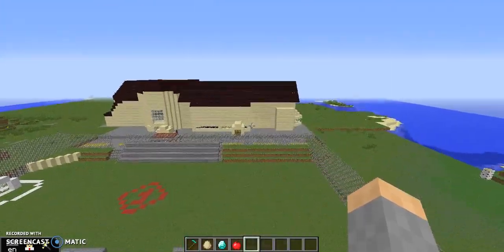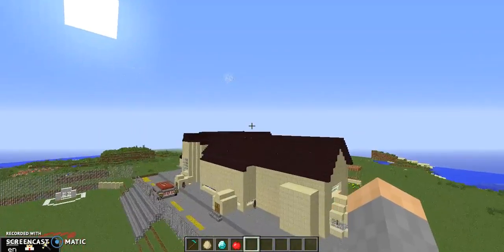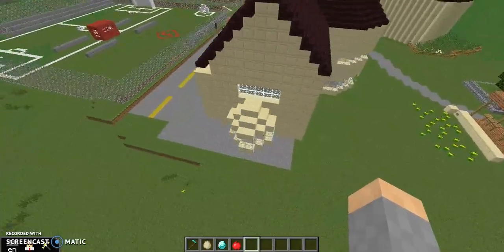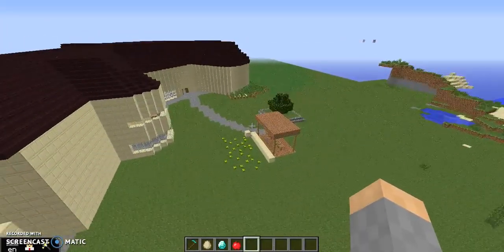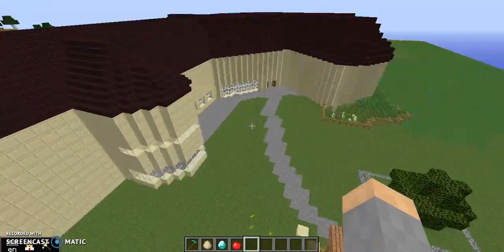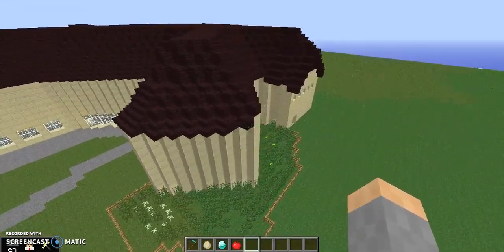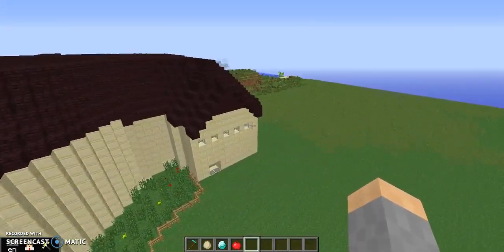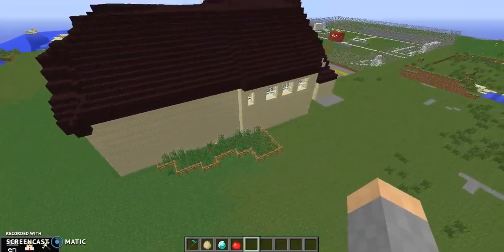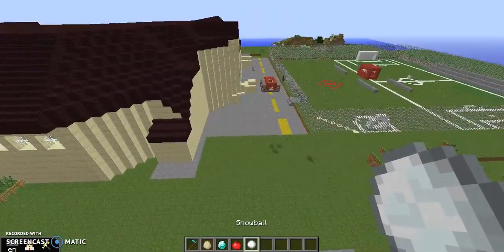Now we're going to view the school from the air with the beautiful fireworks that probably wouldn't be allowed on campus. We've got the greenhouse, the pick-up-and-drop-off pavilion, Miss Smith's room and Miss James's room, the front door and the lobbies, the library, the door we didn't use, and the gardens. That's the school from the air.